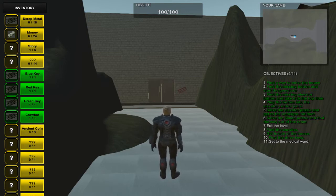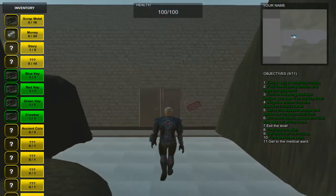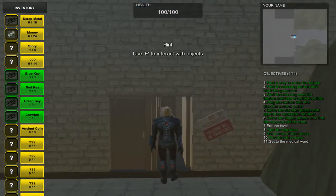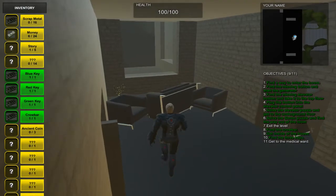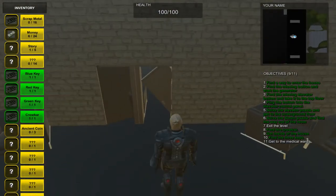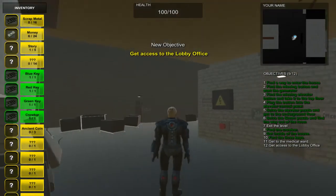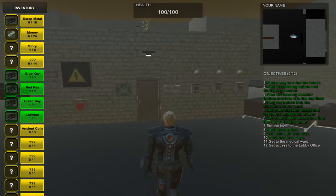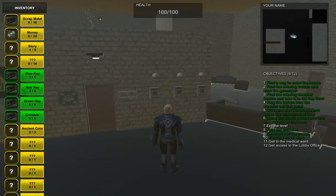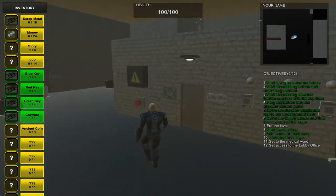Hello everyone, my name is Christian Gutierrez and here's my level, the insane asylum. The first thing you have to do is open the door to get inside and you'll find the first collectible. You'll have to crouch to get inside the lobby room, where you'll see the lobby office. As you can see, we have three keypads, and you need electricity to open this door.